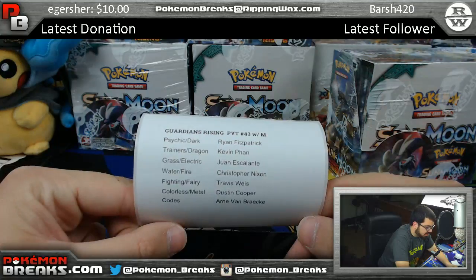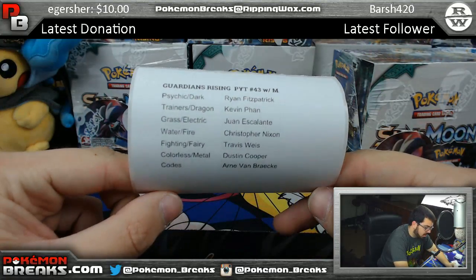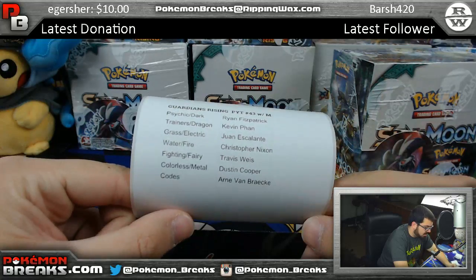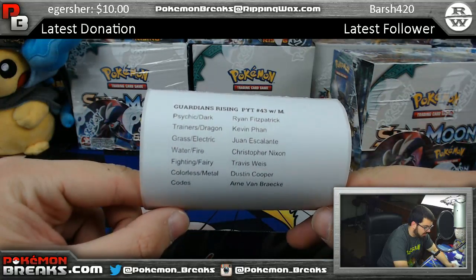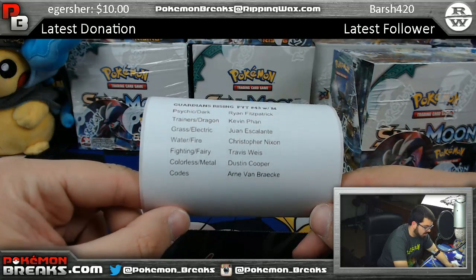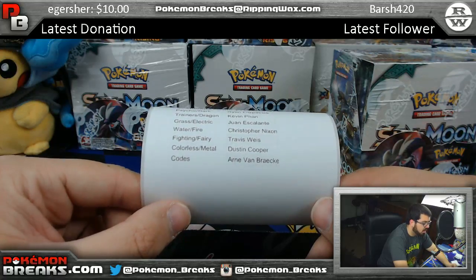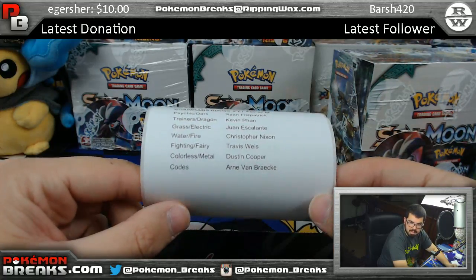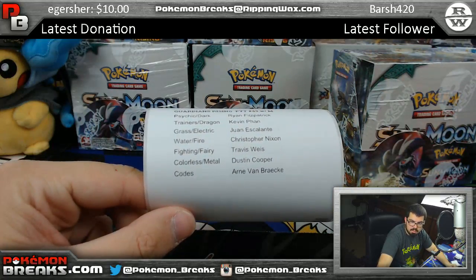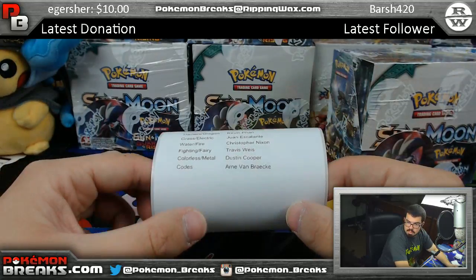We've got Guardians Rising PYT 43 with Mario — my name got cut off. We've got Psychic and Dark going to Ryan Fitz, Trainers and Dragon going to Kevin Fan, Grass and Electric going to Juan Escalante, Water and Fire going to Christopher Nixon, Fighting and Fairy going to Travis Weiss, Colorless and Metal going to Dustin Cooper. Codes going to Arn Van — I can't read your last name, I cut it off, my bad. That's who's in it — everyone good luck!